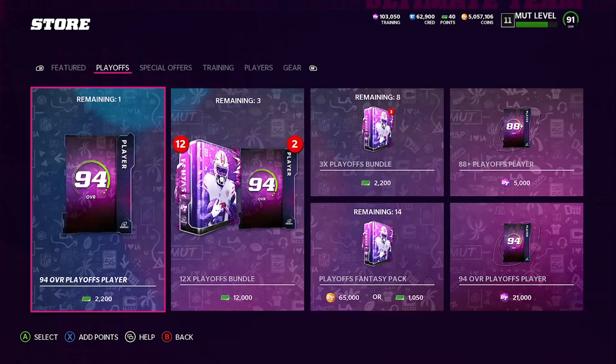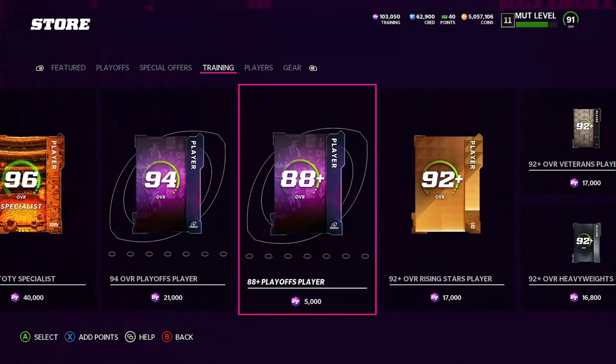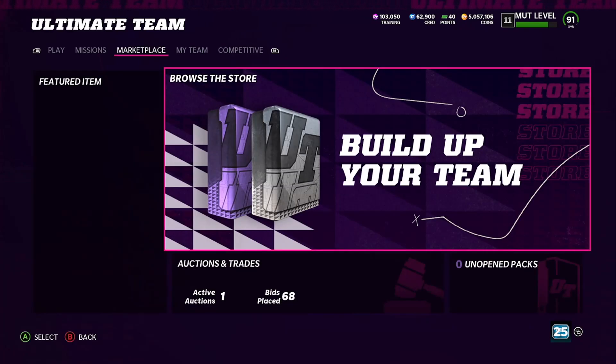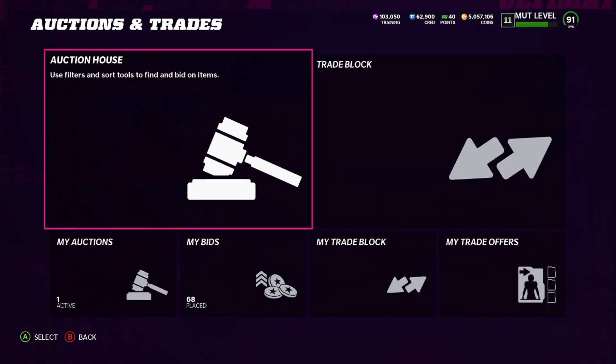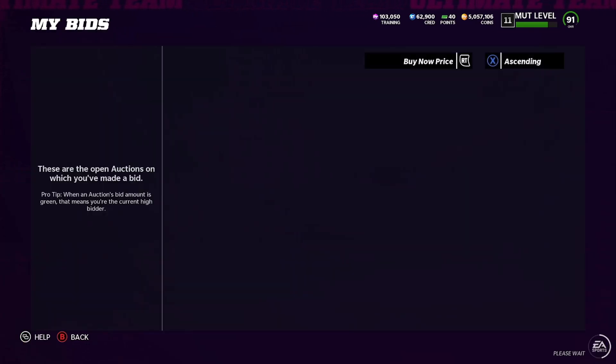Today you want to get on this early if you can. We finally got new content — 92 overall plus Rising Star players going for 17,000 training. How it pretty much breaks down is you want to pull all the new cards if you get training cheap enough, and if you pull the good cards you'll be in a good spot. Let me show you exactly what I mean.